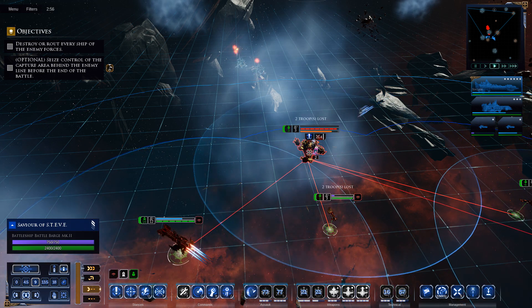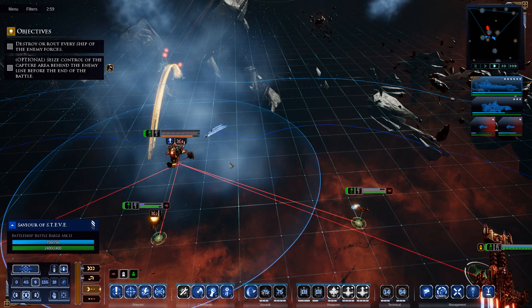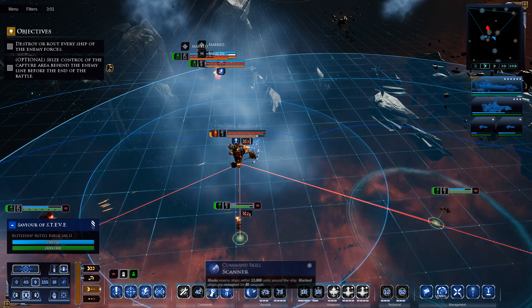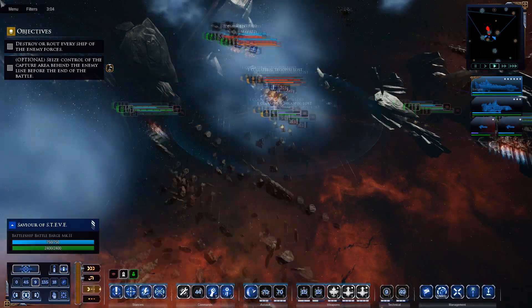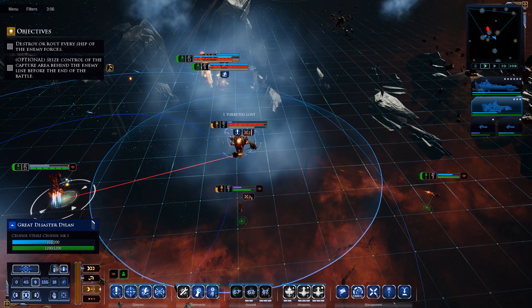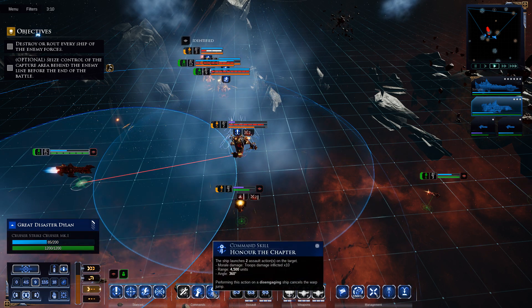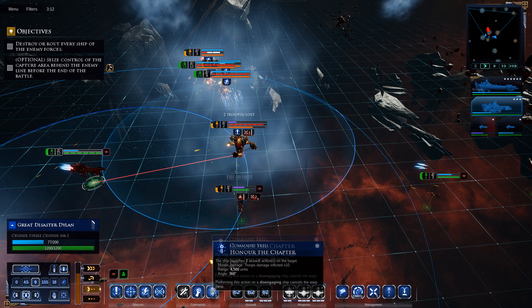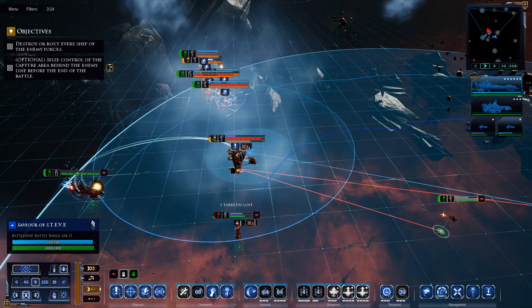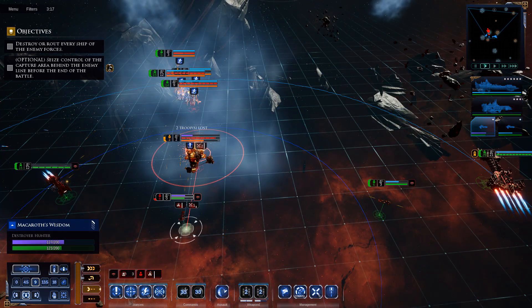Just out of range for the Honor of a Chapter. We might as well take out this thing since it seems to move quickly. Move closer because I'd much prefer to get the Honor of a Chapter up - successful teleport strike. Since you're just sitting there we'll throw a plasma bomb at you. They're going for a move.